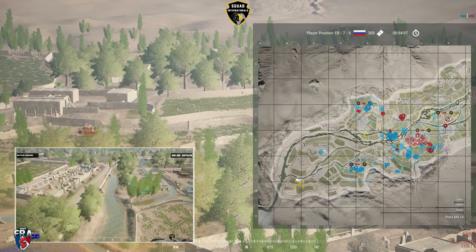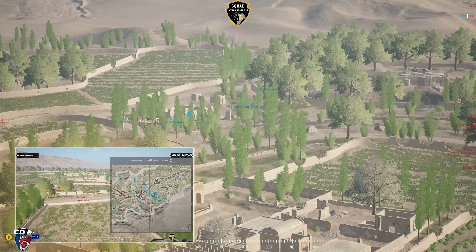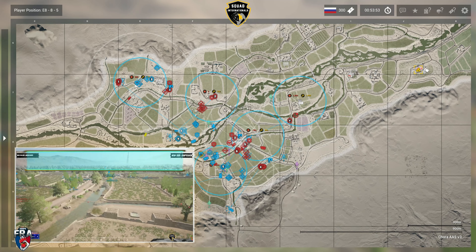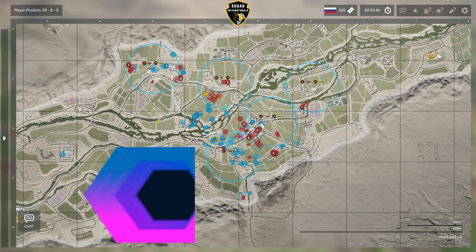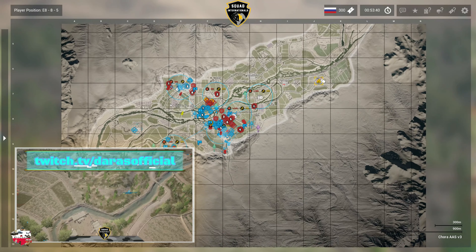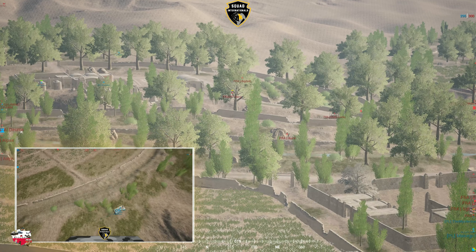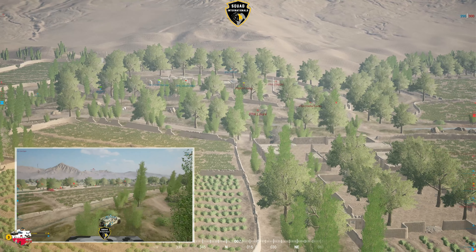It looks like Team France have done their research on the timings for the rollout — two MRAPs pulling the attention from Team Poland while they also have another squad looking like they're setting up far east of upper orchard. Great start from Team France; they have possession of a mid cap and can push down from the north side and clear out Team Poland with early pressure towards the third cap. Actually, I did read the map wrong — it's a six-cap, so mid cap is both radio and upper orchard.